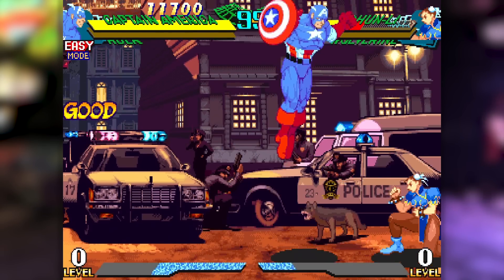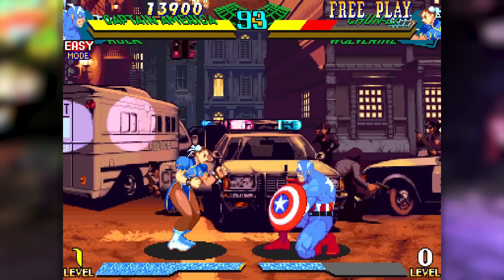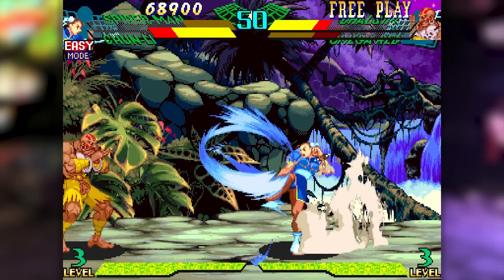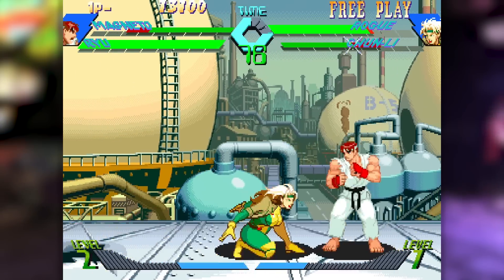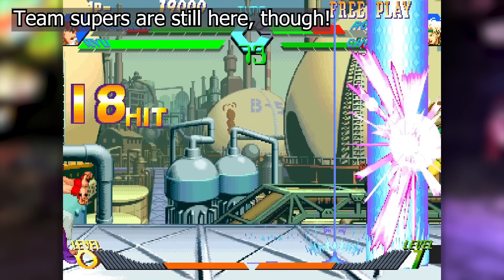As for gameplay, there are some changes, but fundamentally the game still works like X-Men vs. Street Fighter with the tag outs, special moves, and team specials. The biggest mechanical change here is the addition of assist attacks, which allow you to have your partner dole out an attack without actually tagging them in. You could kinda sorta do this with the team supers in the last game, but this time around it's more of a standard support attack.